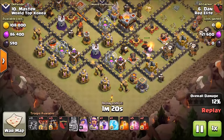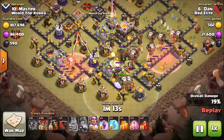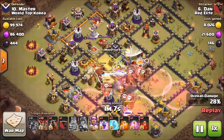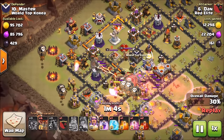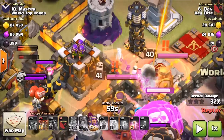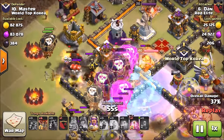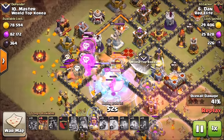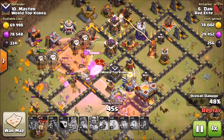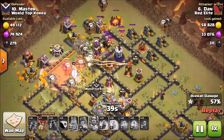The first hound comes in with loons behind, then the second hound with loons behind — really nice paced placement. He hastes his loons through the base. The warden goes down to give those loons more hit points, using his ability a bit later. Another hound soaks up the seeking air mines. The skeleton spells come down on the queen — he dropped two skeleton spells to scout and engage the enemy queen. They end up missing but she goes down from the pups — almost like a queen pop.